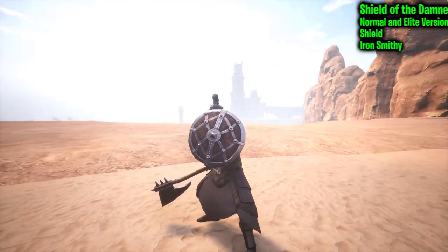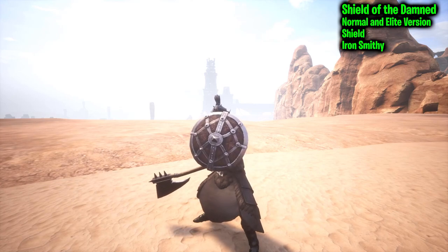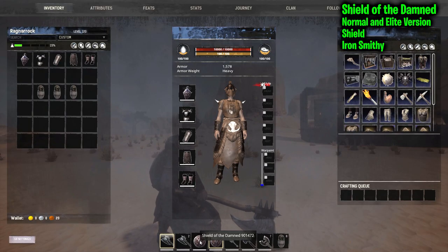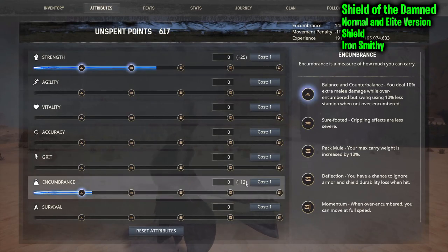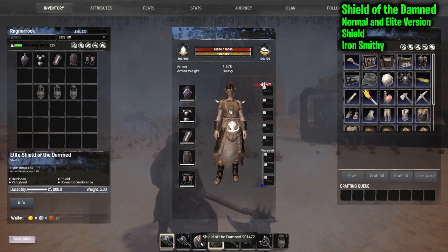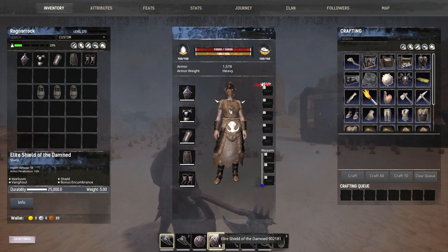That brings us to our next item: the Shield of the Damned — normal and elite variant. Again, no visual difference between the models. It does give double cold protection, which is a nice boost, and bonus encumbrance — plus 10 for normal and plus 12 for the elite variant.